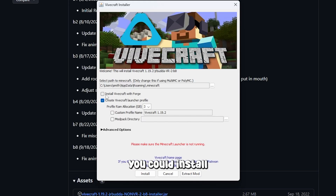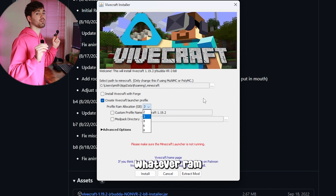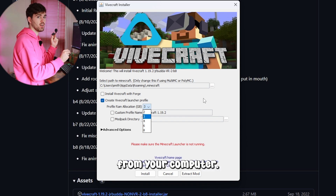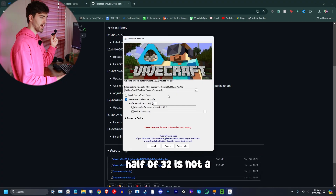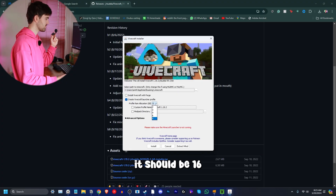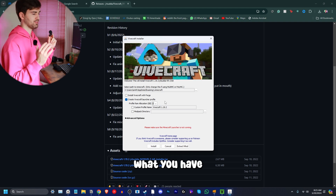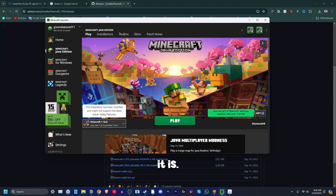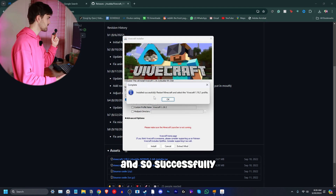You don't really want to touch the default settings, but you can install ViveCraft for Forge. I suggest keeping everything as default, except change the allocated RAM to half of whatever RAM you have on your computer. I have 32 gigs of RAM, so I should put 16 — there's no 16 option so I'll just do the highest. Also make sure the Minecraft launcher is not running before you press install.